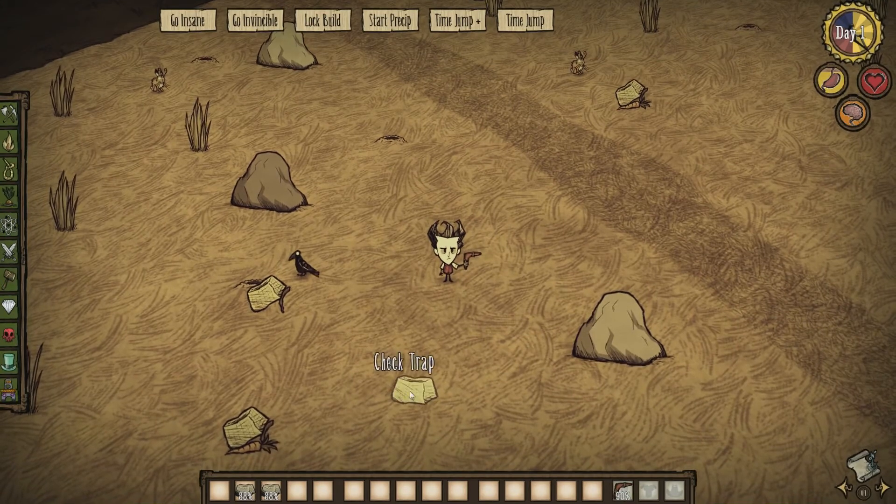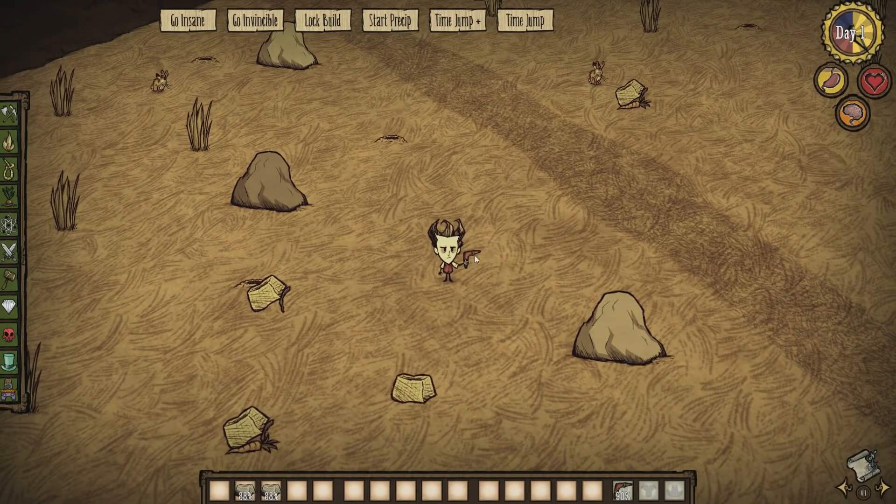So we have the... oh, there's another rabbit. So we have the Auto-Catch boomerang, which is great, and the Rabbit Hole mod from Saronis. Thank you guys very much for watching the latest Don't Starve Mod Spotlight. I'll see you guys later.